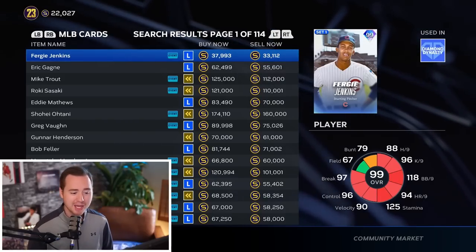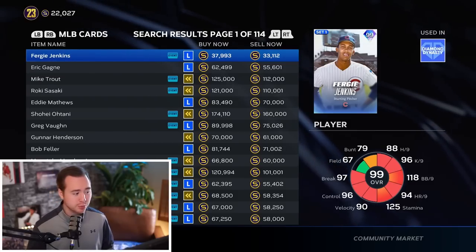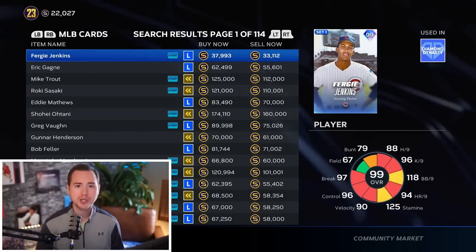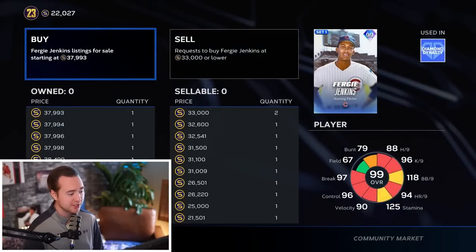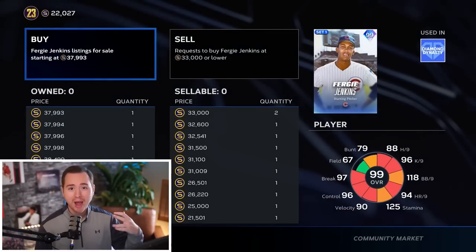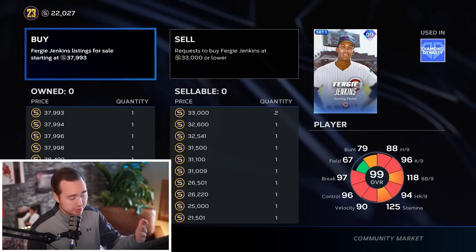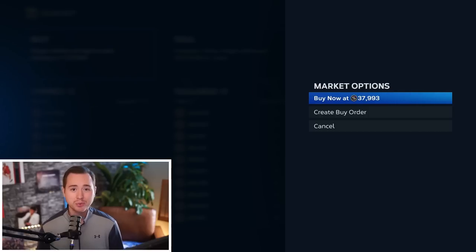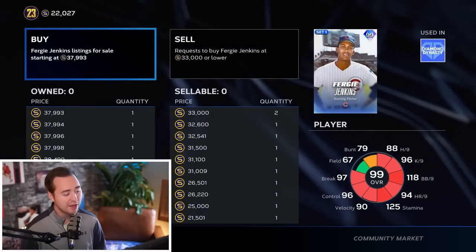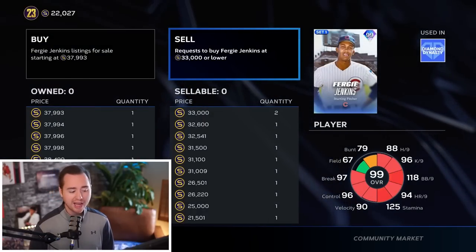If you're coming from other ultimate team games, we don't have an auction house - we have a marketplace where each card has one singular listing with buy and sell orders. For example, looking at Fergie Jenkins: the left column is people selling him, so I could buy him right now for 37,993 stubs instantly. The right column is people looking to buy.